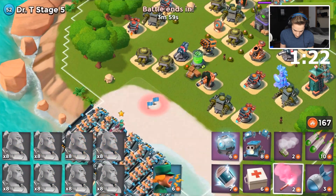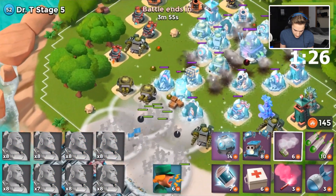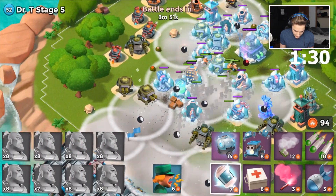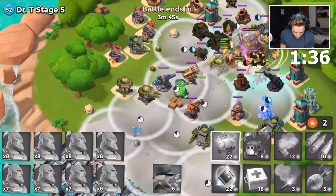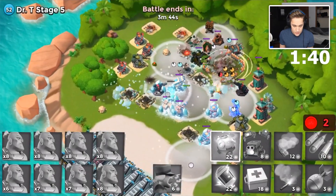Troops, flare, cryo, smoke, smoke, smoke, smoke, and shocks at the end. We'll drop a cryo just because we can. Okay, a little mess up — not too bad at all.